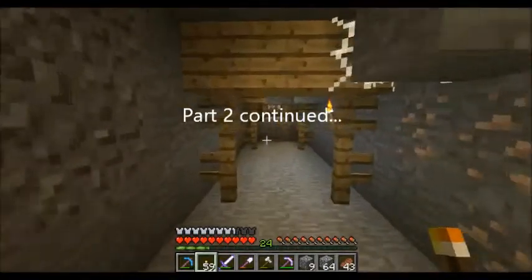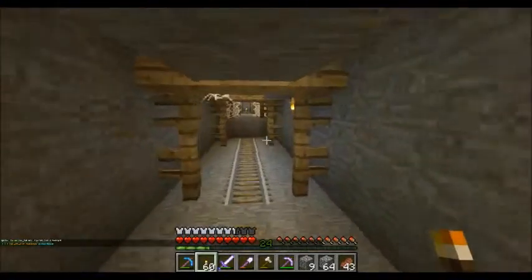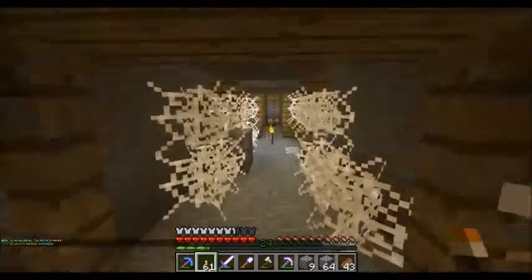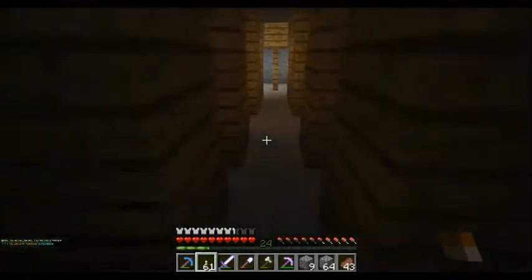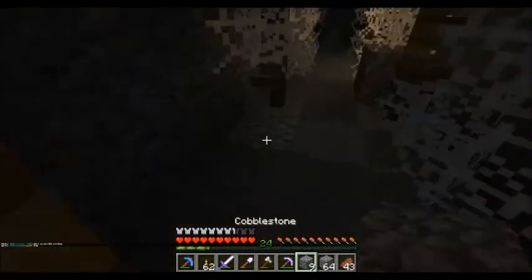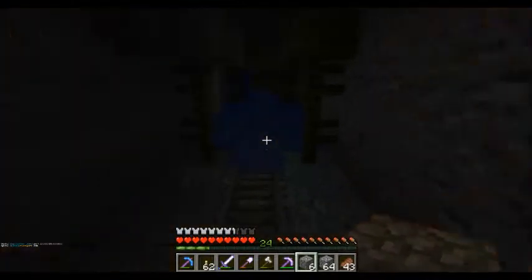Here we go, nothing down this corridor so we'll just cap it off. Pick up our torches as we move back. We need to check out things we've been running past. Put that one there and we'll go this direction.